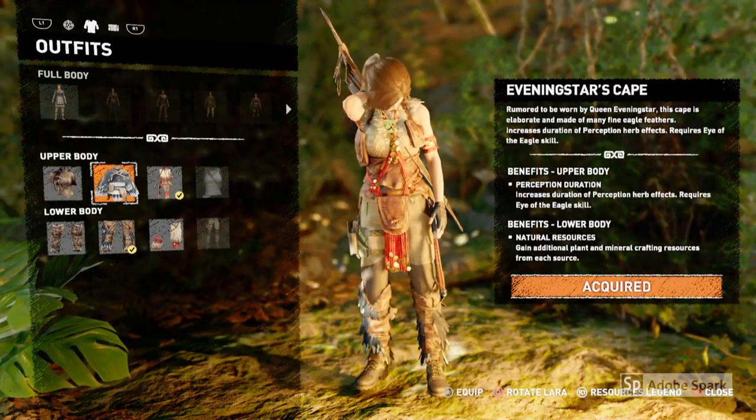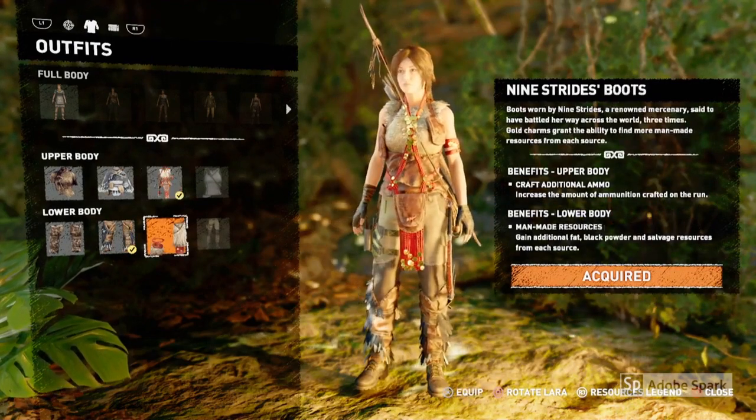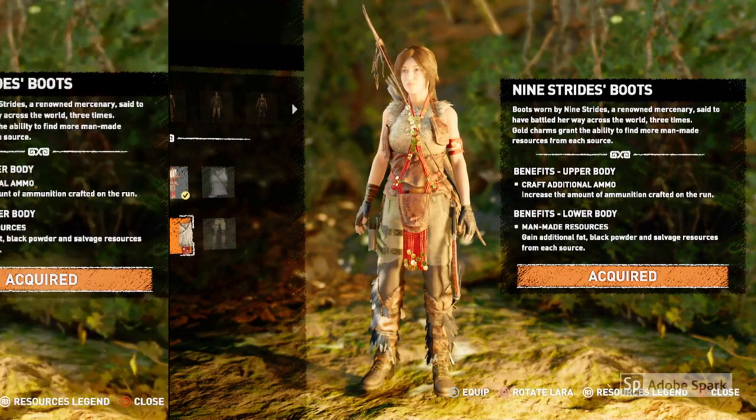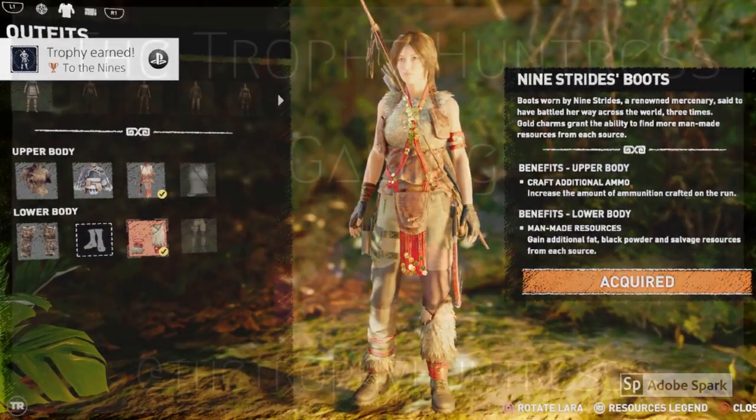After you find two pieces of the same name — one will be a shirt and one will be boots — you need to repair them, and the most common material will be animal hides. Once you've repaired both, you need to equip both. And that's how you get the trophy.